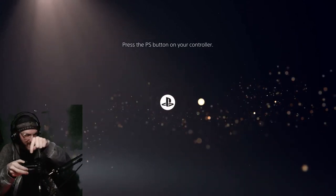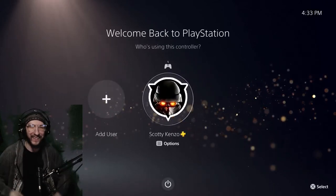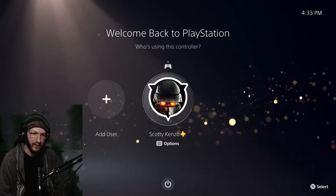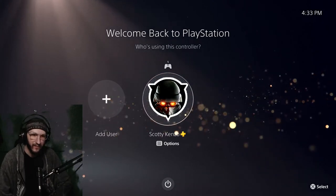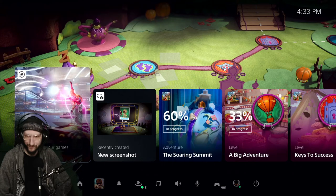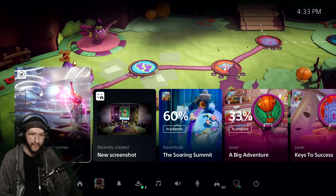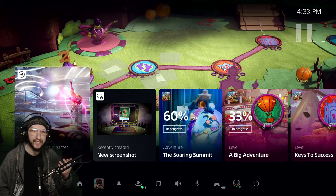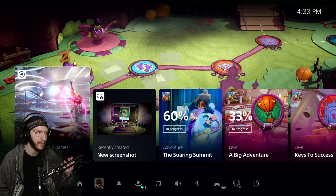The demo begins — welcome to your new PlayStation 5 console experience. They started up from rest mode, already created an account and signed into PlayStation Network. There are see-through bubbles on the background. They've resumed right where they left off in Sackboy: A Big Adventure, and here it is — quick resume — right at the PS5's control center. One click and they're right back into the game. Let's look around the control center.